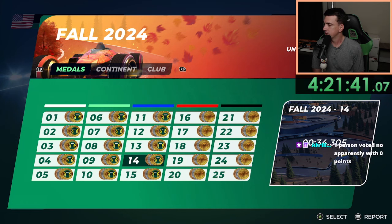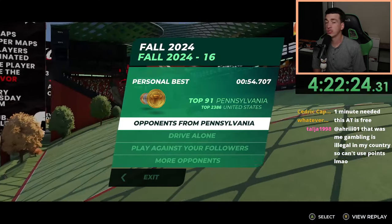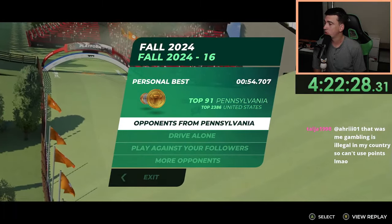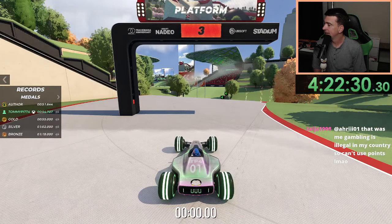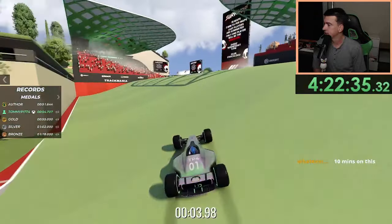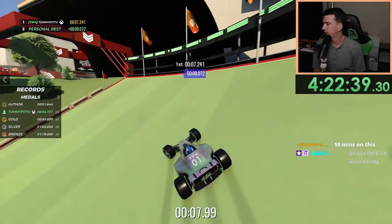Now that the blue series is done, let's go tackle the red series — 10 more ATs to go, we're on a pretty good pace. Alright, on to fall 2024 track 16 — I currently have a 54.707 and I need a 51.644. I need three seconds, so this one might take a while.